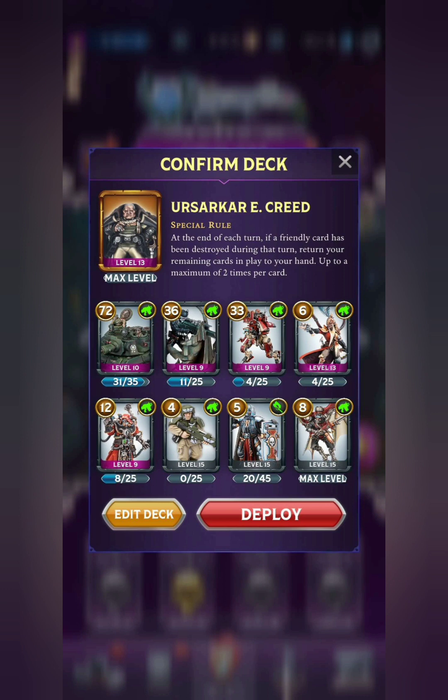Next up we have Ursarkar E. Creed, who much like Lelith Hesperax is able to return cards back to your hand, but it occurs whenever one of your cards dies. You'll want to include an Endless card — this deck only has one, the 4-point little Cadian Trooper there.